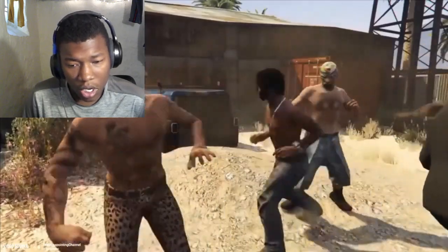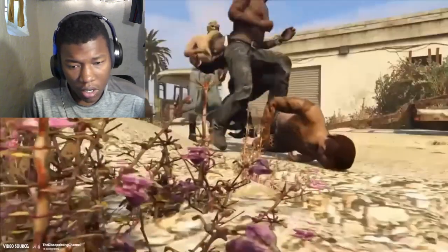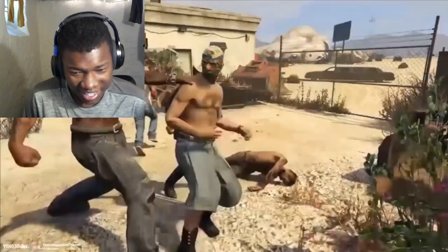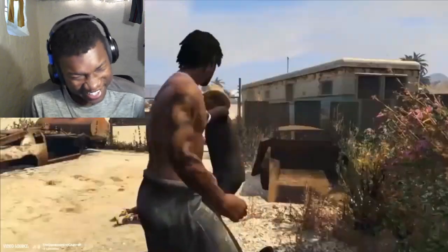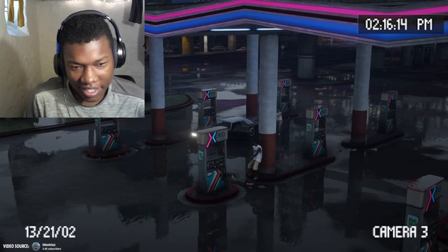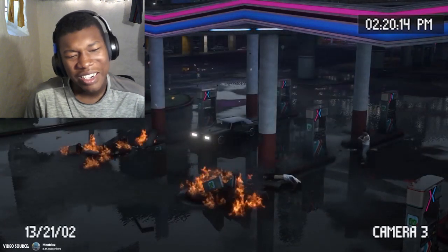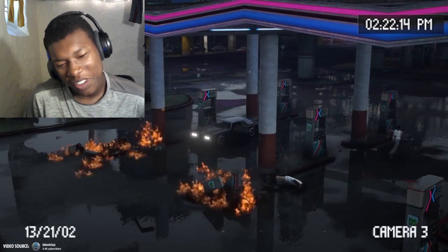Backyard wrestling: in GTA 6 you'll be able to engage in chaotic fights using the environment and improvised weapons — he's literally getting jumped right now. Also, outsmarting surveillance: you'll be able to strategically eliminate video surveillance to protect your criminal activities. I don't really like that one.